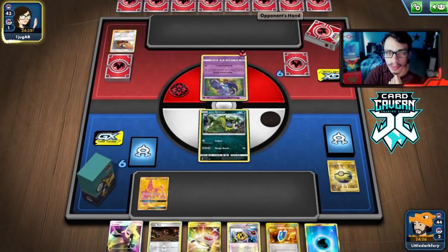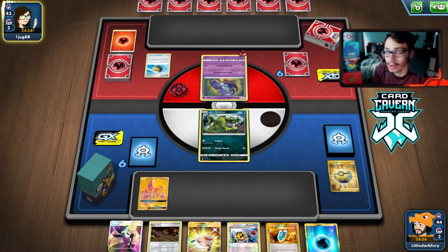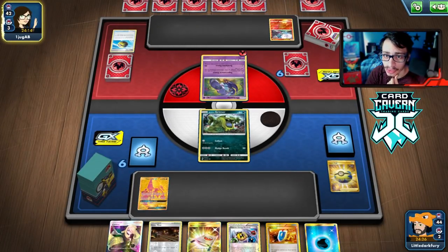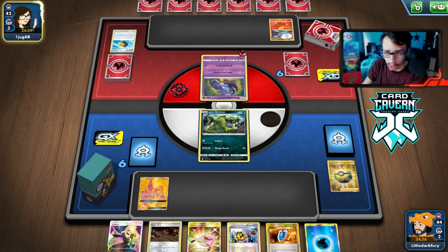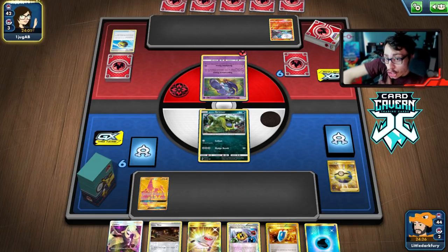They do have a Welder but don't have a good target for it. Oricorio doesn't do anything to me, so we're chilling. I wish I'd maybe grabbed N off Tapu Lele because their hand is pretty big. They might just be playing Reshizard though — which is an easy win if it is. Oh baby, Blacephalon — that's not what I like to see. N and Alolan Muk are actually pretty busted if they rely on Oricorio GX and a Jirachi engine. Muk is actually pretty good in this matchup.